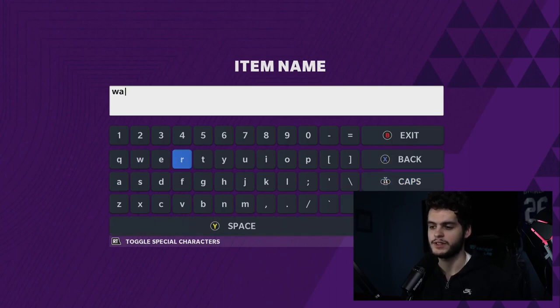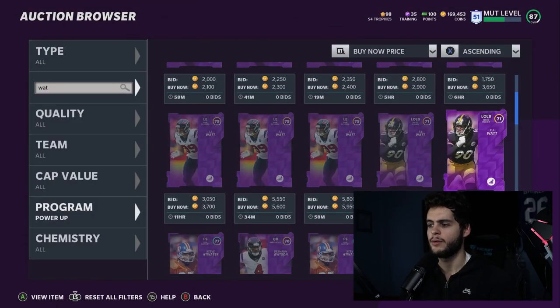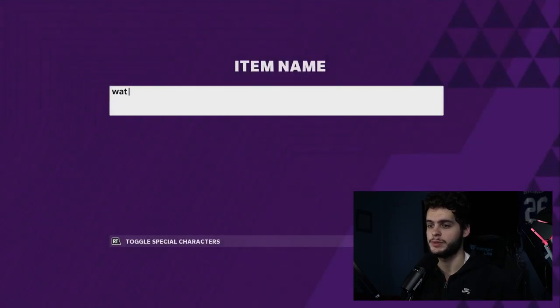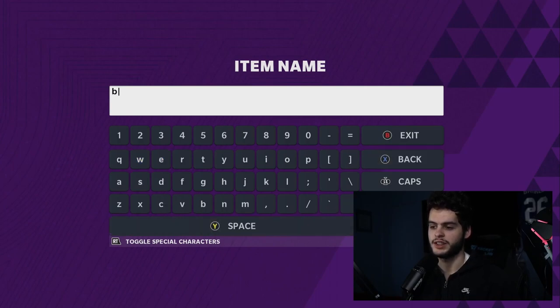TJ Watt at 7k — I'd recommend grabbing him anywhere from 5 to 7k. He's going to be insane. He may even be a better investment if he wins Defensive Player of the Year, because that could come with a power up training option. That's similar to last year when you could get award ceremony players super cheap — those MVP-level power ups were great value.